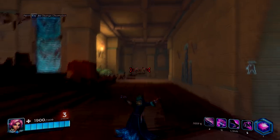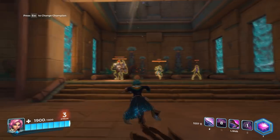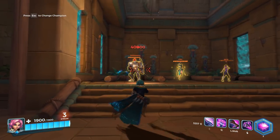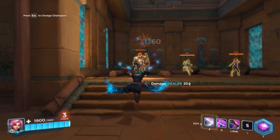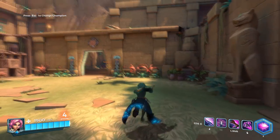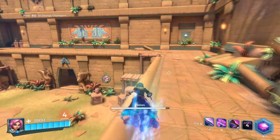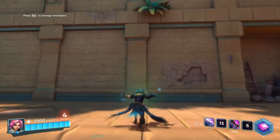Her second ability is Pounce. With Pounce you basically dash forward and if you connect with an enemy you deal 400 damage, or if you are using the talent Street Justice you can deal up to 1000 or more based on the missing health of your enemy. This ability can also be used to reposition yourself on the map — it is not mandatory that you use it to attack an enemy every single time.